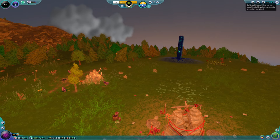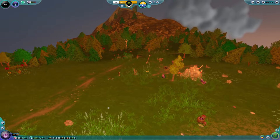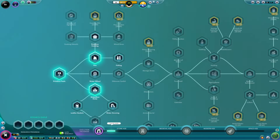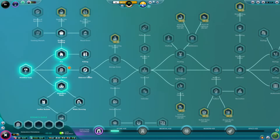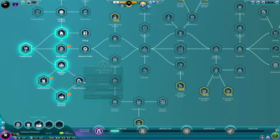We also have our building list panel. Right now all we have is a residential building and our epicenter, but I actually should be doing research — I want to get some things researching so that we can get some buildings coming up.